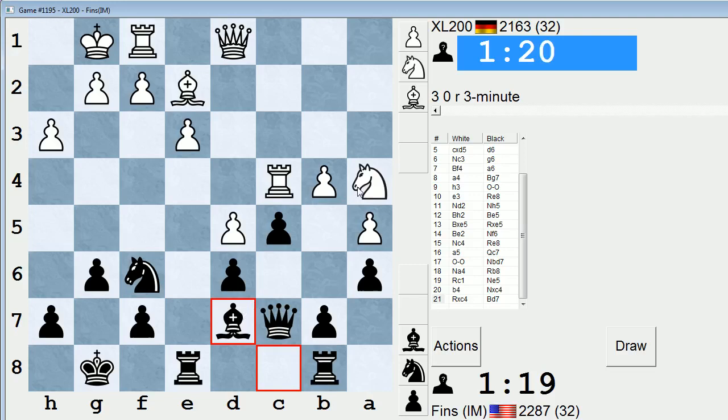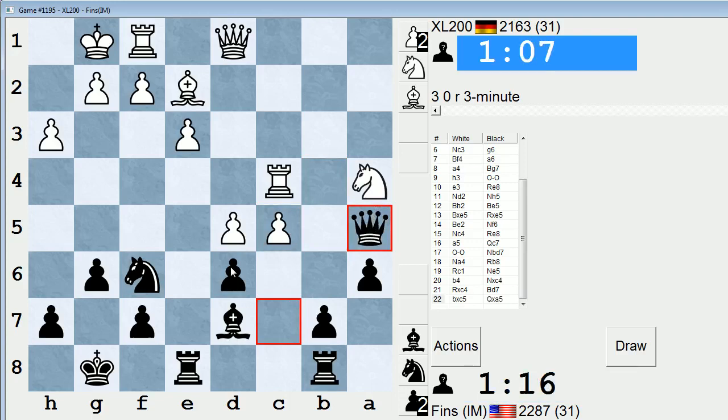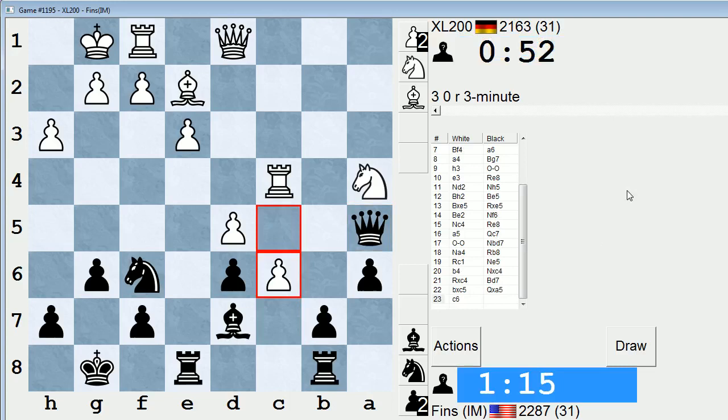I am threatening to take the knight too — I mean, I could do that. Probably he should capture, because I could take his knight, he takes, and I take d5 perhaps. Alright, so queen takes a5 — let's play that. c6 or take d6. If he takes d6, maybe queen takes d5 — just nab that pawn. Then I have a and b pawns, protected passed pawns there. I've built up a little bit of a time edge. I'm not optimistic about my chances, but the time is nice.